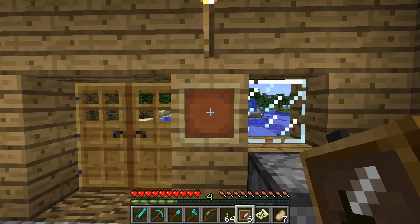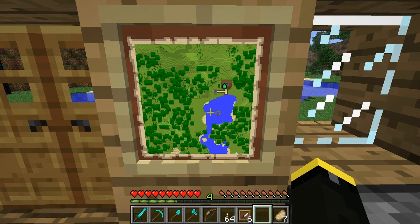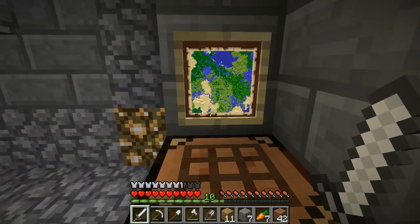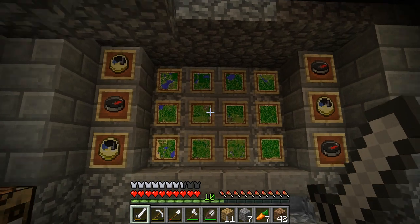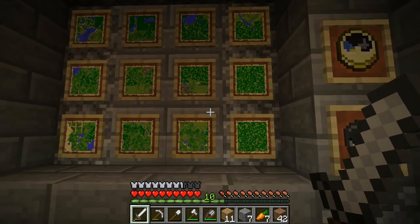Now onto some uses of the item frame. One useful and common use is placing a map on your wall into the item frame, or you can even place multiple maps around each other to get an even bigger sense of your surroundings. You can get a nice view of your home and it just looks really nice on the wall.